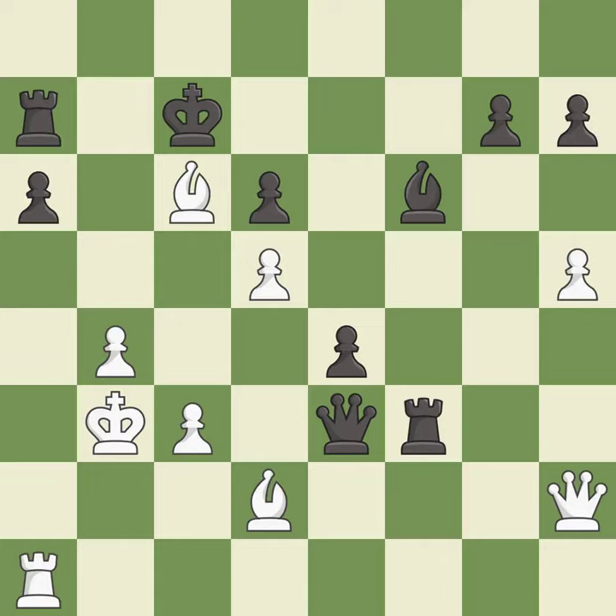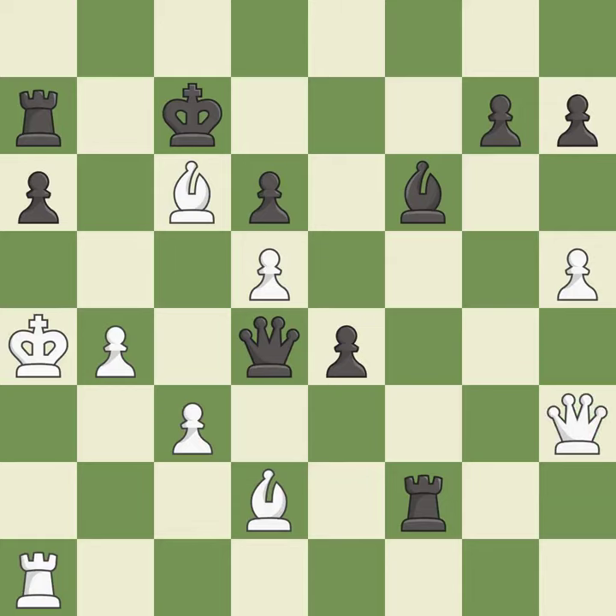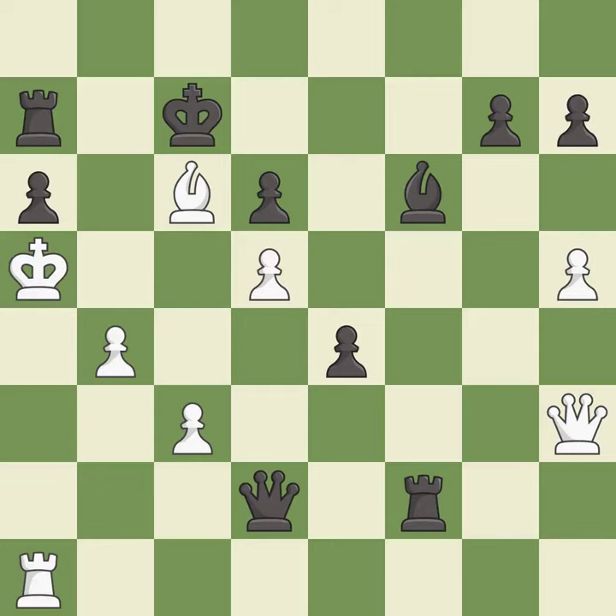This overlooks an opportunity to add a defender to a vulnerable pawn. This allows the opponent to pin a pawn — it is an inaccuracy. This pins a pawn, which restricts its mobility — it is best. A solid choice — it is excellent. This forks multiple pieces — it is good. This move puts the queen on a safer square. This threatens to win a queen — it is good. That was a free bishop — it is best. That's fine — it is good. This is the strongest option — it is best.